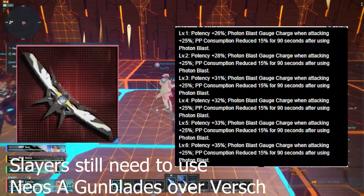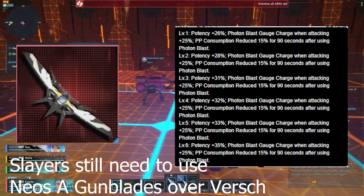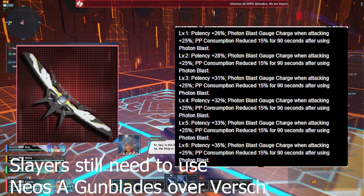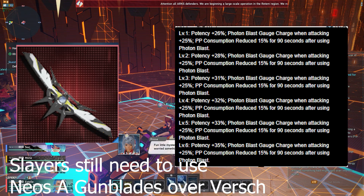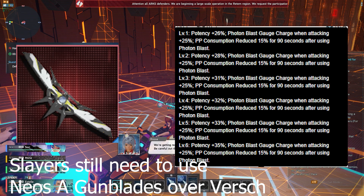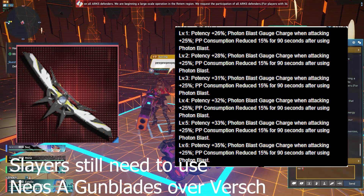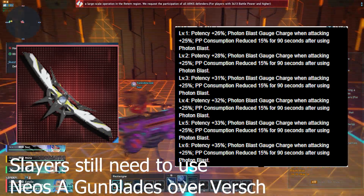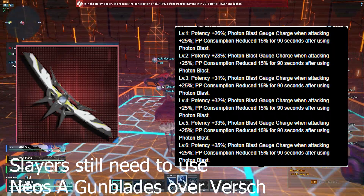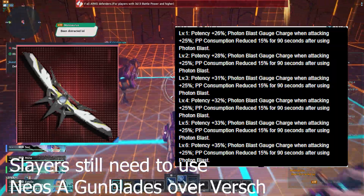Next up, we have the Neosa Strain weapons. While also having 894 attack, it has a potential called Flowing Spring Unit. This has 37% potency and increases your photon blast gauge when attacking by 25%, which is pretty cool. Upon using a photon blast, you also gain 50% PP consumption reduction for 90 seconds. Overall, a very strong and pretty easy to obtain weapon, as the Aegis Integra Exchange item can be obtained through various shop vendors without having to step into content which drops in places like Darkfall's Aegis.